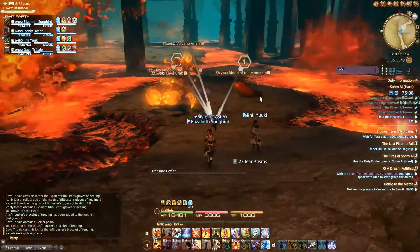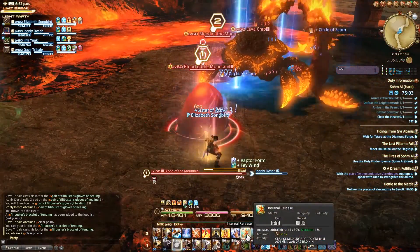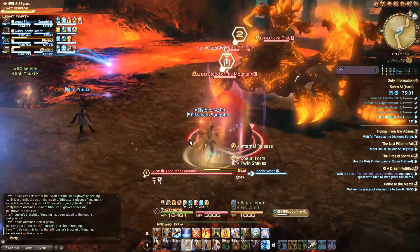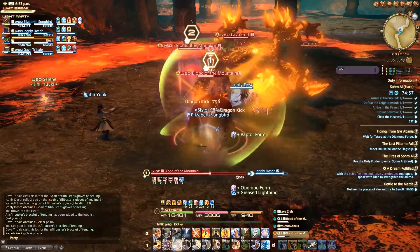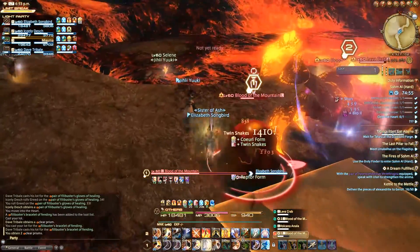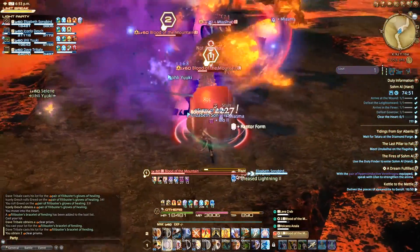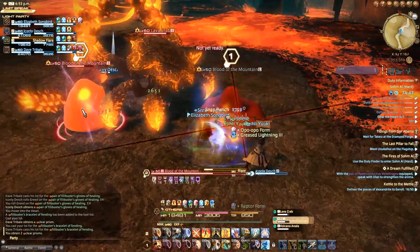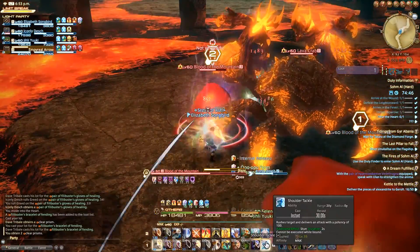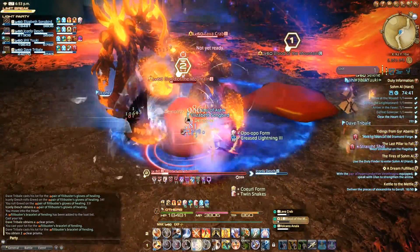On your way towards the final boss, you will encounter Blood of the Mountain as part of a couple of different trash pulls. These will continuously cast a move called Blaze, and ideally you want to DPS these down as soon as possible and interrupt them so they do not get off their cast of Blaze. They can be interrupted by most interrupts and they don't have a whole lot of health, so these shouldn't get off a cast and you should be good to go onto the final boss.